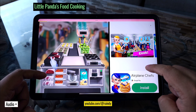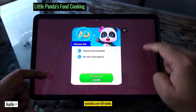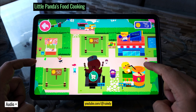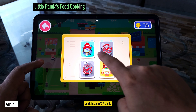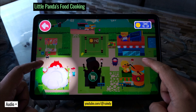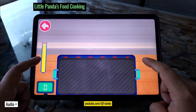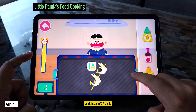Over here! Work hard to earn coins — then you'll be able to run more shops! Keep going! What kind of shop do you want? Barbecue restaurant! The barbecue restaurant is open! Tap the grill and select the food the customer orders!